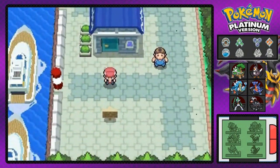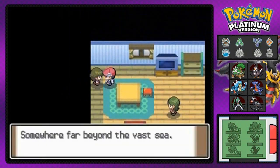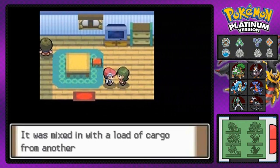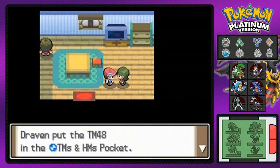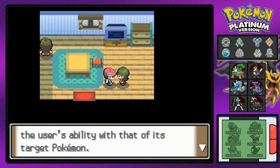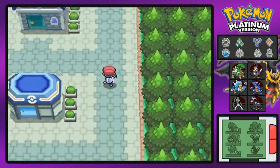This guy's telling me about Iron Island, which we're actually going to be going to within the next episode. And there are islands with Pokemon trainers and all that stuff. Now, this person right here has something we need — it's TM48. I think it's called Embargo... actually, it's Skill Swap. It's a pretty good move if your Pokemon has lower skills.